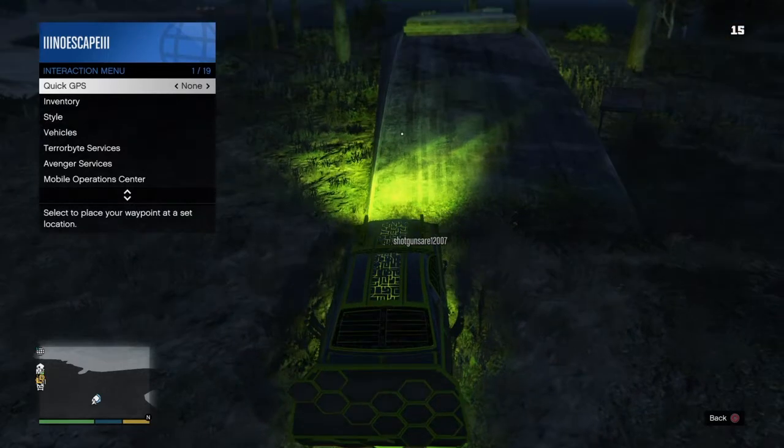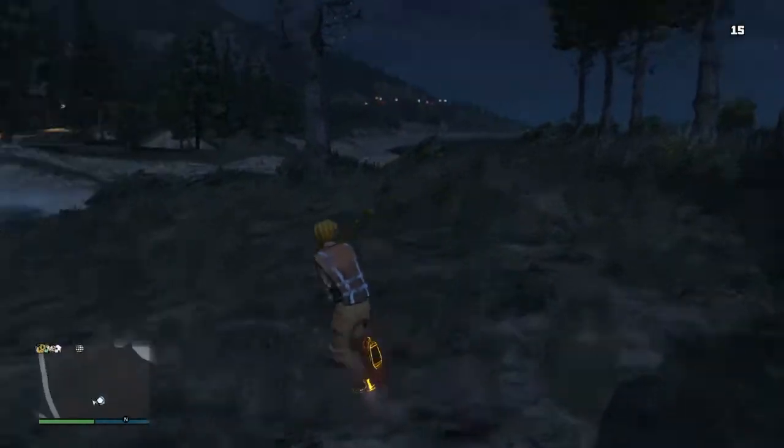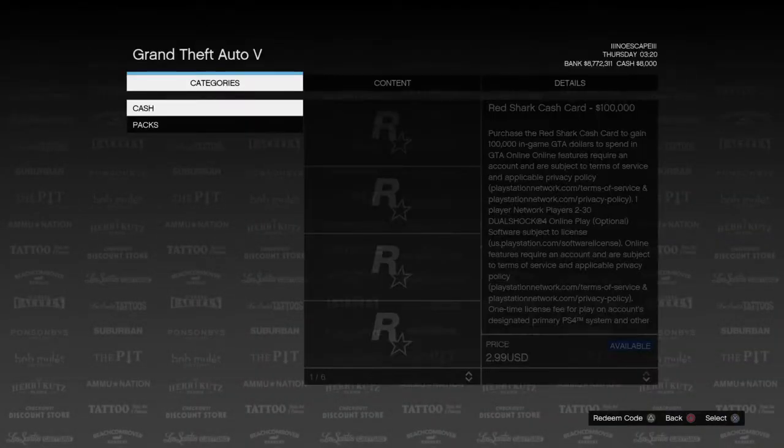The reason you have to have your interaction menu open is so the car doesn't get sucked into the bunker. You're gonna push circle, then push square to get out of the vehicle, then run away from the car and hurry up and kill yourself. Right when you kill yourself, real fast, open up the pause menu, go all the way over to the store, go to shark cards, and just stay on that screen. Shotgun stays in the car the whole time because it's gonna suck him into it.